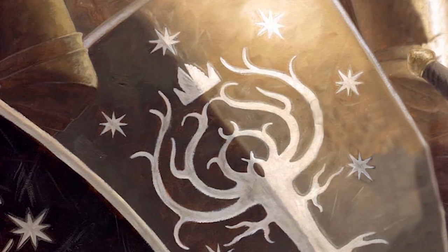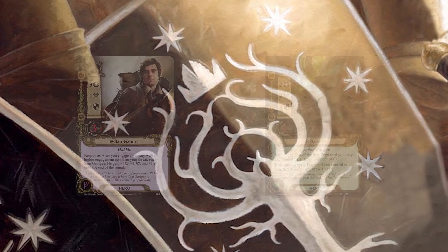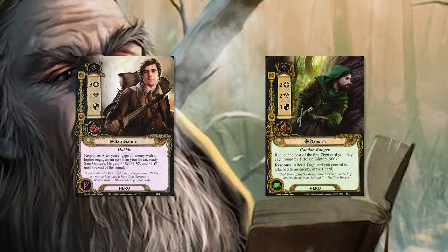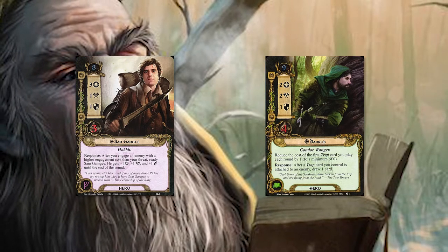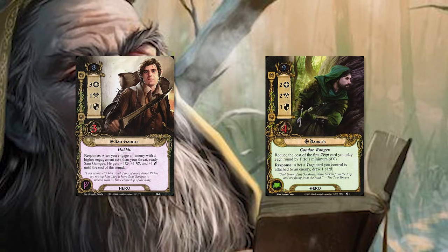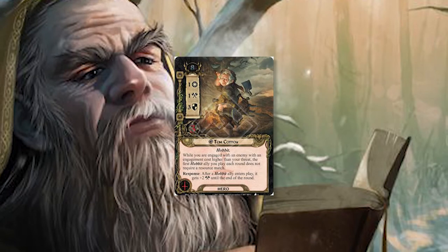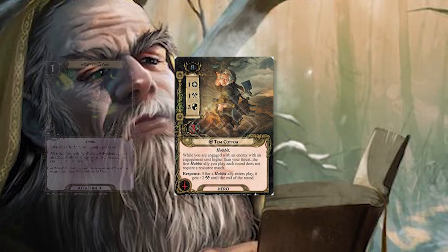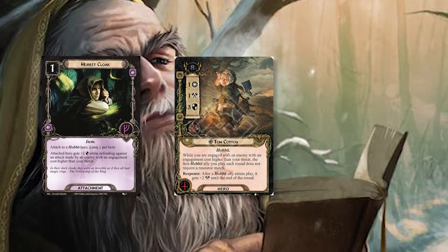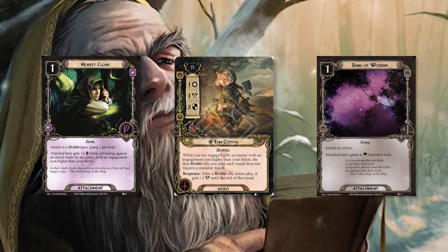As far as gameplay goes, it's pretty straightforward. Sam Gamgee and Damrod are going to be your primary questers on turn one and maybe even turn two. What you want to do is get some decent willpower and buy yourself some time to lay down a trap — ideally Followed — and Tom Cotton will be your defender. If you draw it, throw a Hobbit Cloak on Tom Cotton, and then later on if you're able to pull off a Song of Wisdom on him as well, throw him a Burning Brand.